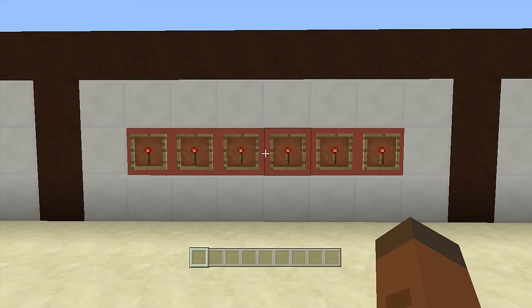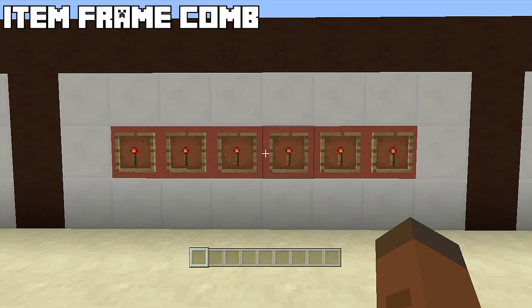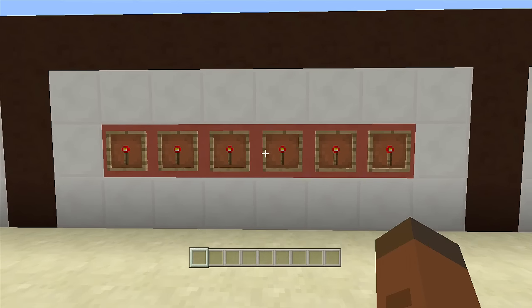Hello everyone, Fenix Gaming here. Welcome back to another redstone tutorial. In this video I'll be showing you how to build an item frame combination lock that is only one wide and tileable. This thing can go from one all the way down to 15 — it does not need to be six, this is just for the sake of the video.